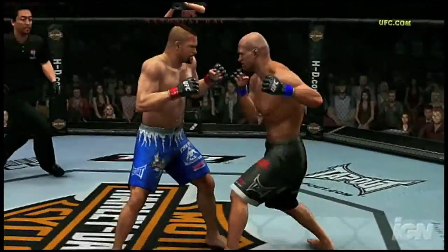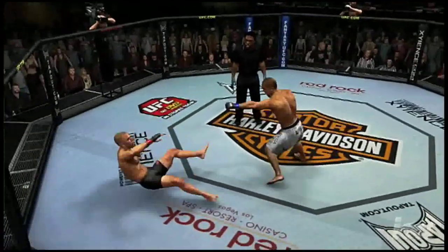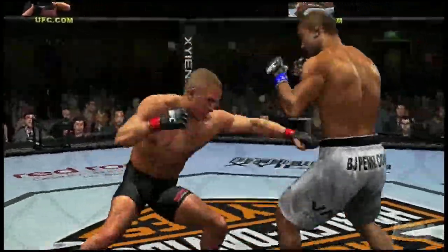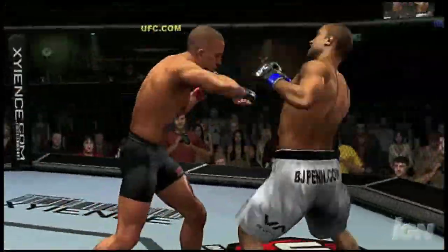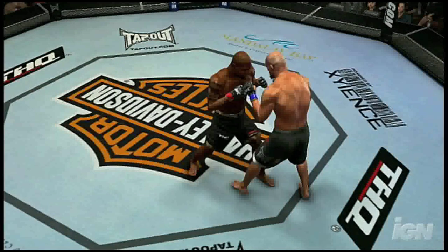Playing UFC 2009 Undisputed, you'll be able to deliver two kinds of devastating strikes to your opponent's head, body or legs. Weak strikes don't carry a ton of knockout muscle, but what they lack in brute force they more than make up for in rapid fire speed. And while strong strikes don't have the same surprising swiftness, they pack a powerful punch.